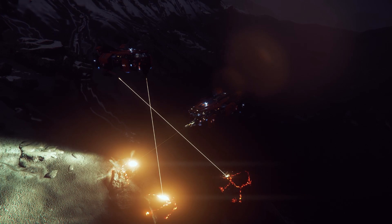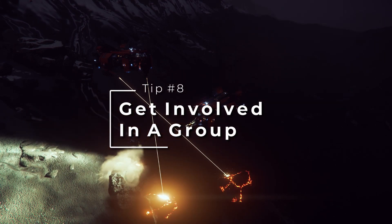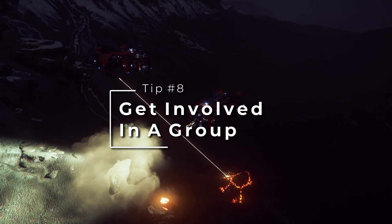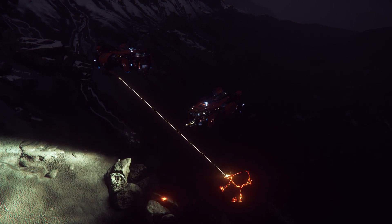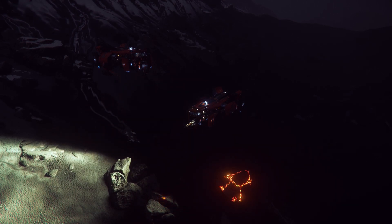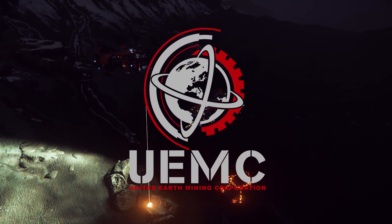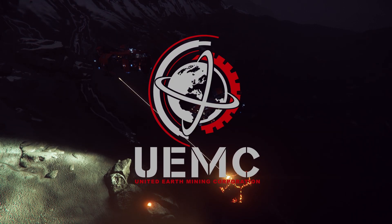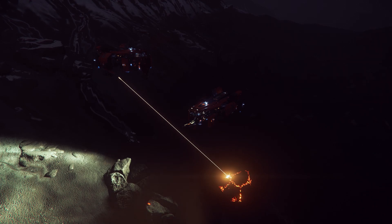Tip number eight is probably the best thing you can do in Star Citizen — find yourself a group of fellow miners to work with. Mining alone is fine, but it helps to have a group of mining experts that you can reach out to for advice or participate in larger organized mining sessions. There are a number of organizations on the RSI website, and the one I would recommend is the United Earth Mining Corporation. They have a dedicated Discord server and host weekly group mining sessions where all are invited to participate. Check the description for a link to their RSI organization page.